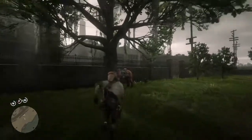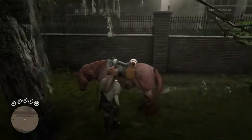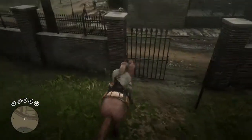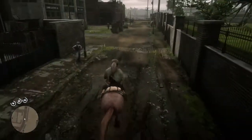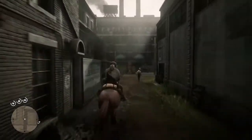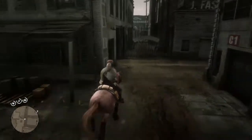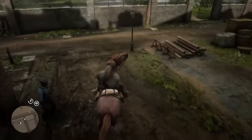It's your ghost boy over here. Today I'm going to show you all how to steal a horse from any stables. To do this, you can't do it where there are no police or lawmen — you have to have a wanted level. Only then you'll be able to do it.